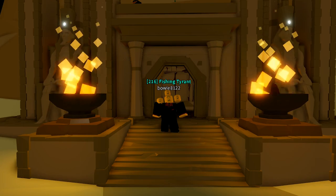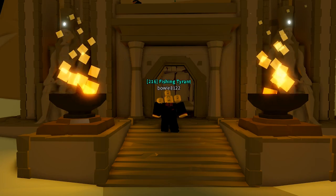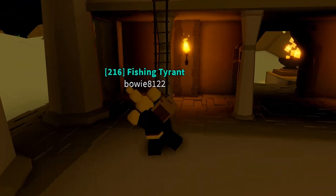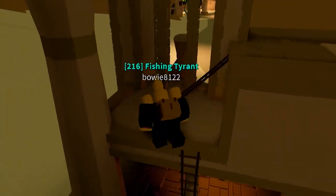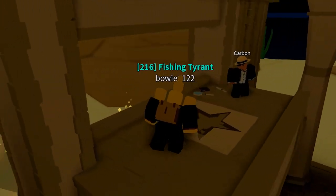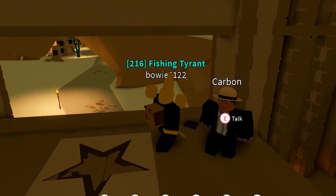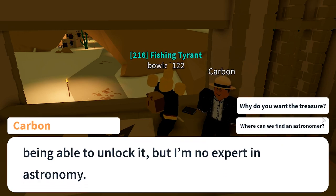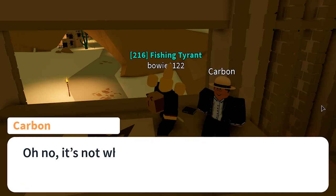After your talk with Astro you have to get back to the desert temple. On top of the desert temple, using the stairs, you will find another new NPC named Carbon. Carbon will tell you a little story about a star that you have to place on the ground.